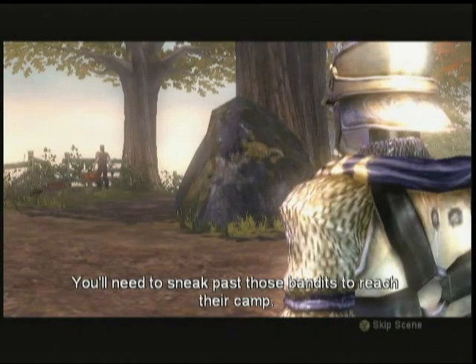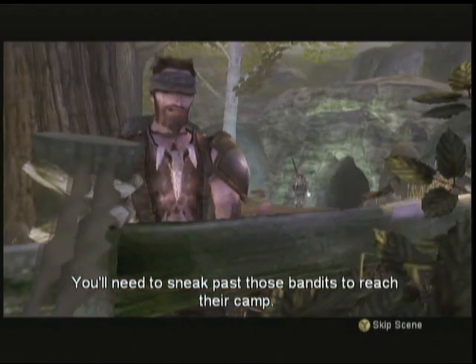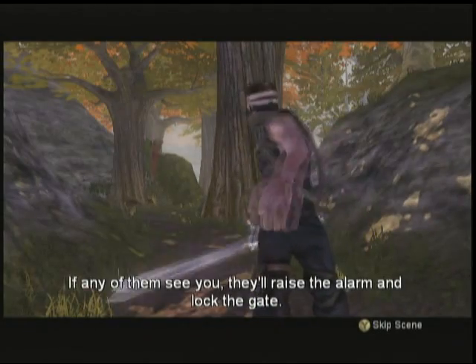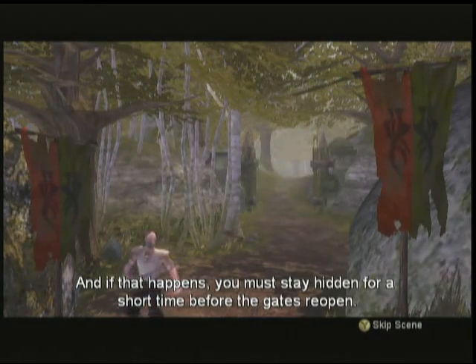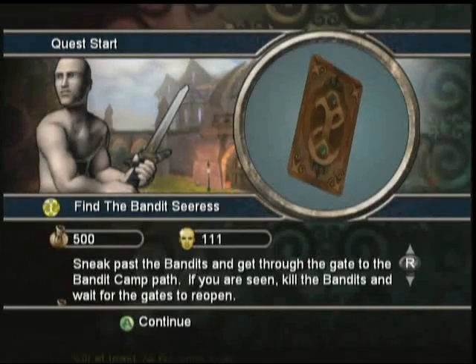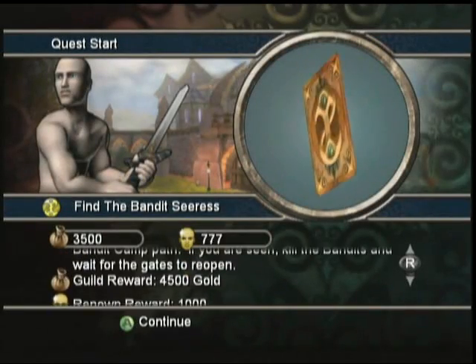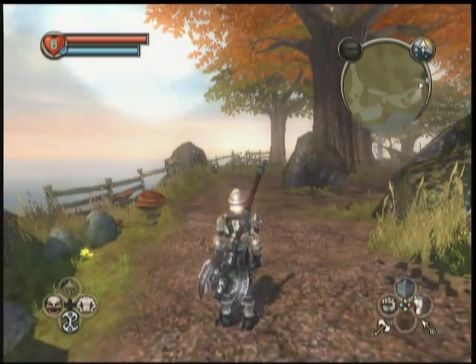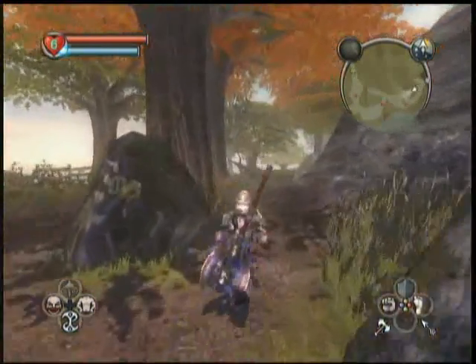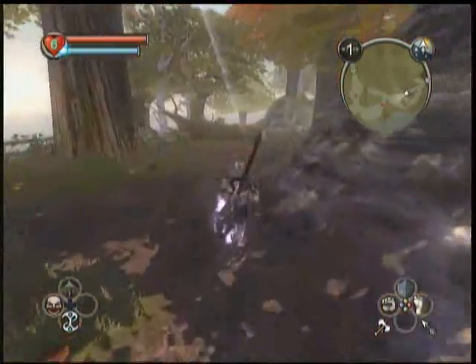You'll need to sneak past those bandits to reach their camp. If any of them see you, they'll raise the alarm and lock the gate, and if that happens, you must stay hidden for a short time before the gates reopen. I really suck at trying to sneak by these guys, so since I want to kill the bandits anyway, I'm just not even going to worry about it.